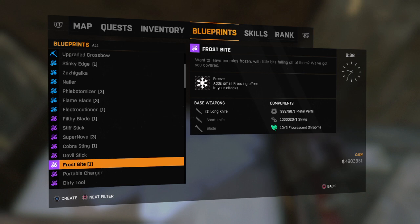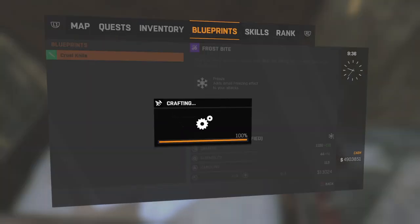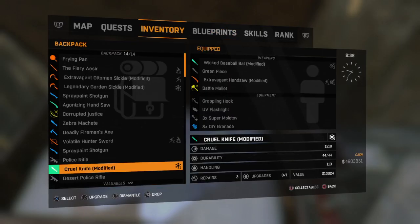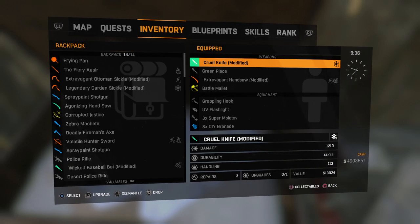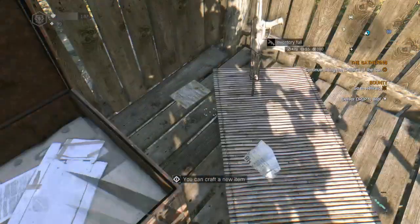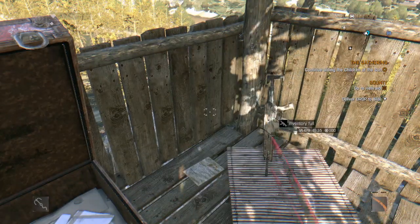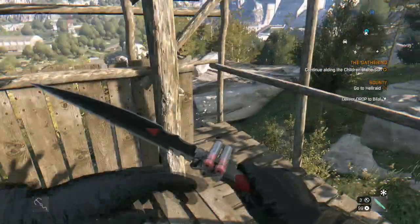Yeah, it is - it's a freezing weapon and it says I can actually craft it. Crawl knife - isn't that handy! Right, let's go to inventory. Crawl knife, let's put it over here - it's gone up to 1210. So let's change that. I think that probably was it - yeah, freezing effect on the symbol.